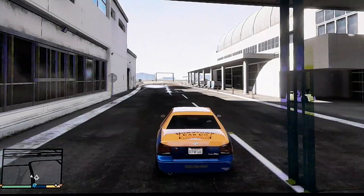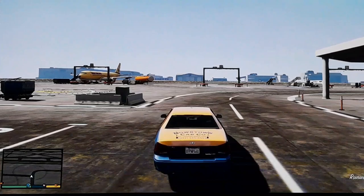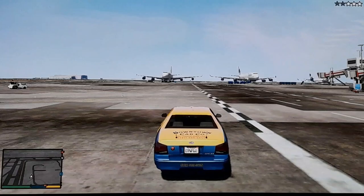So first you want to obviously get to the airport and then find a jumbo jet. The jumbo jet is the one with the four engines. It's not like that one there, which has one engine — it's big, but that's not a jumbo jet. The one we're looking for is over there — the super big ones, the two engines.